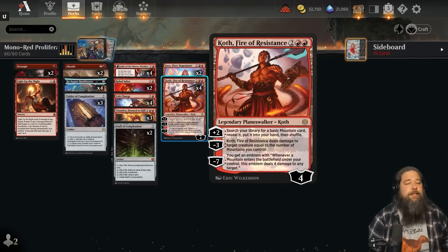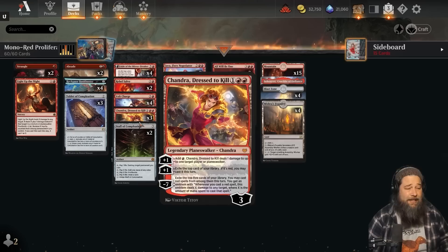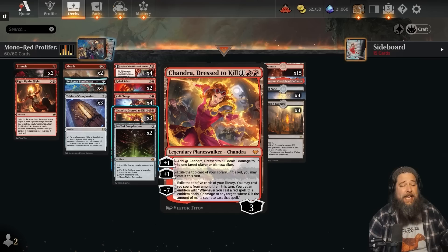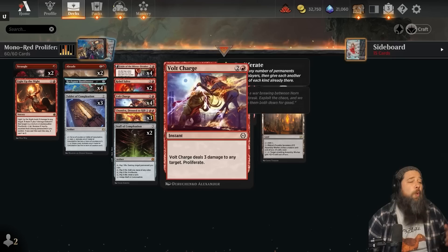The idea of our deck: we have all these Planeswalkers which act as removal, they all generate card advantage, and they all have more or less game-winning ultimates. Koth gives us a super Valakut — four damage whenever we play a mountain — and Jaya triples up our instants and sorceries. Chandra's emblem deals damage equal to the mana spent casting a red spell. So if we can ultimate any one of these Planeswalkers, it should win us the game, and we're all in on trying to ultimate them with proliferate.